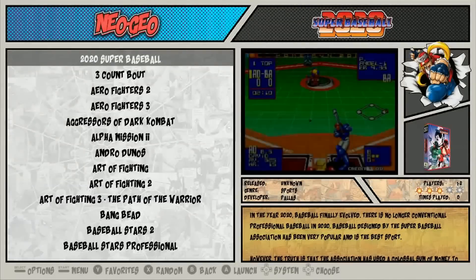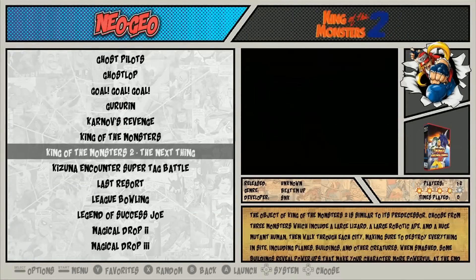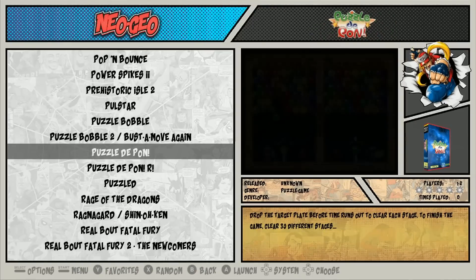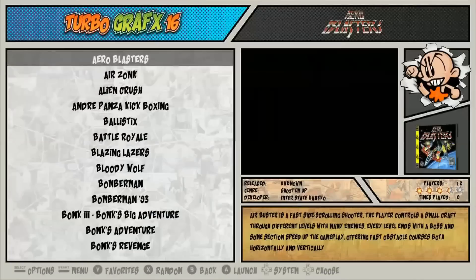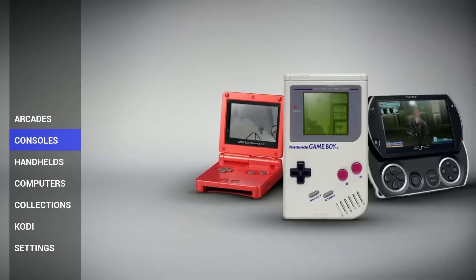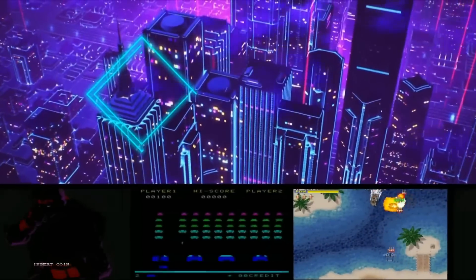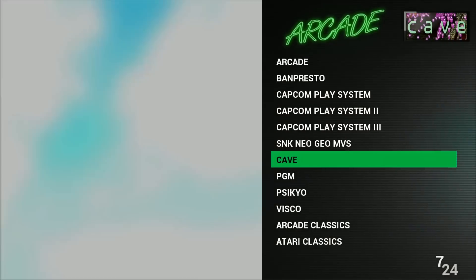It comes with a comic book theme in Emulation Station and has all those pre-installed scripts, rocking a total of about 8,800 plus titles. It doesn't have any of the old school stuff like Amiga, but it has all the consoles you're probably going to want, plus a pretty good arcade set. The attract mode is beautiful — if it wasn't for this attract mode, this one might not make the top three, but with that attract mode it's really beautiful and clean. It's nothing too flashy, but if you like flashy you just install your own custom Emulation Station theme.